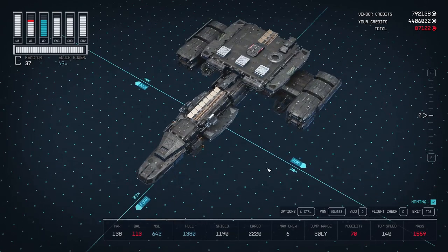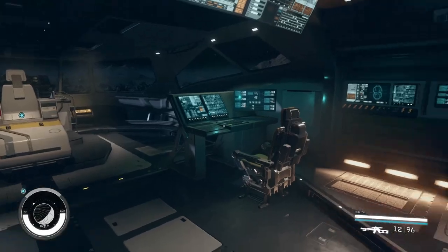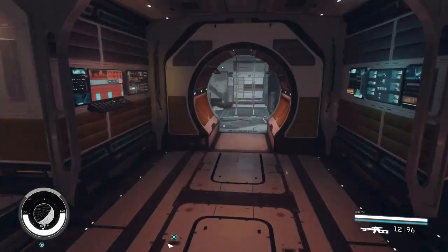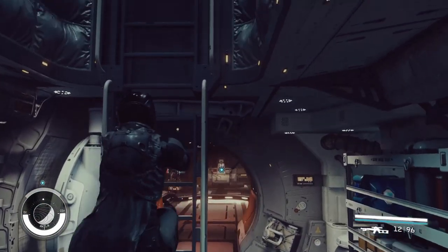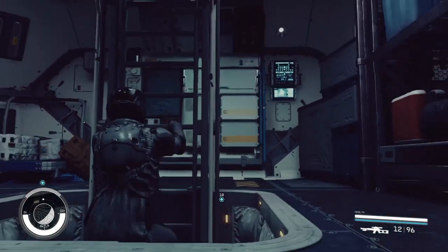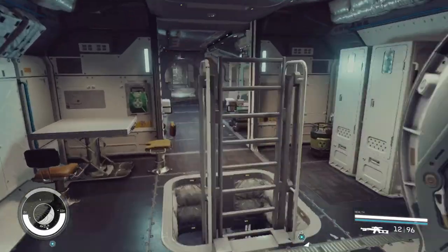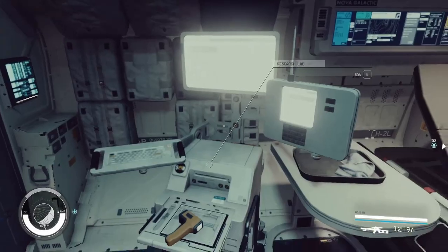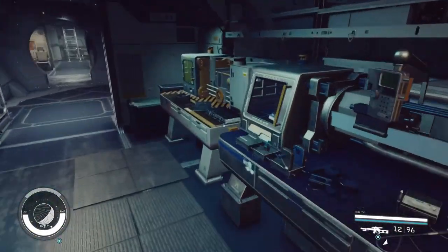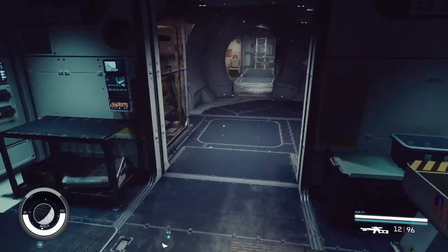Now let's visit the interior a bit, then let's take her for a spin. This is our Viking cockpit — pretty roomy. As we go back we do have one ladder to go through, and then we can access all of our crafting stations at once. Up here will be our crafting station. We're going to have our pharmaceutical lab, research lab, as well as most of our crafting stations right here, which is very practical.